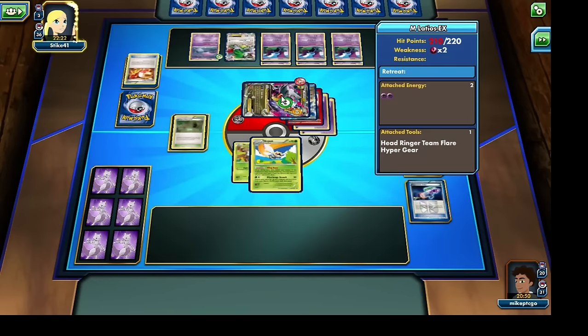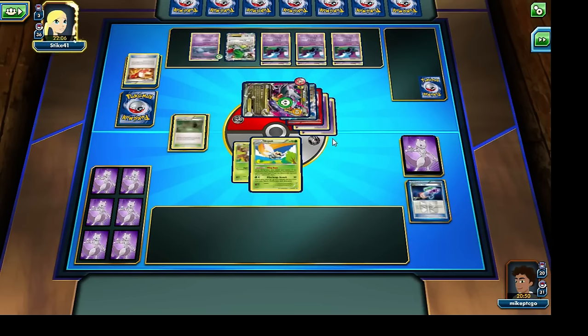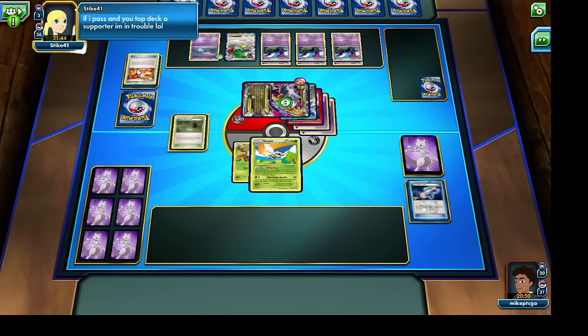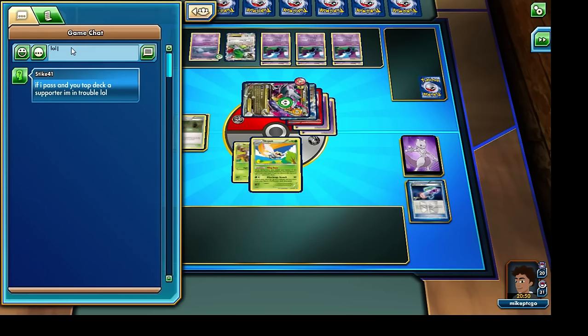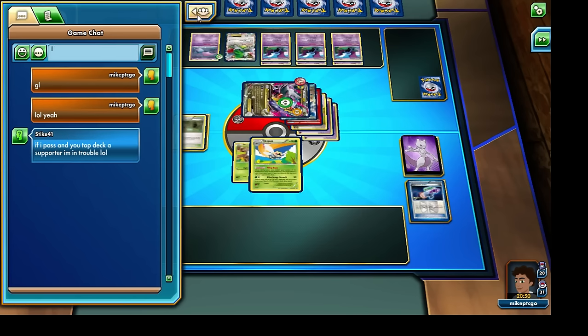Maybe they were just running a single Escape Rope. Most of their Pokemon are able to retreat freely, so maybe the opponent decided they wouldn't need many Switch-type cards. Right now we're just waiting to see what the opponent does. Maybe they have an N in their hand, but they may be reluctant to play it because that may just help us out. I would love to be able to draw into a Supporter card — VS Seeker would also be useful. But we already have three of our Junipers in our discard pile, so I'm really at the mercy of what card we're able to draw into.